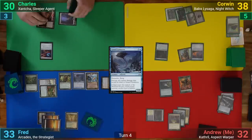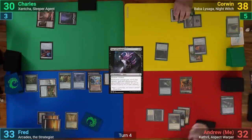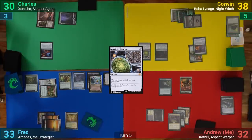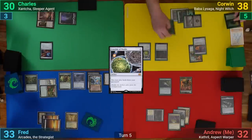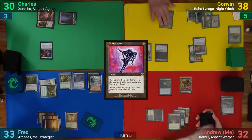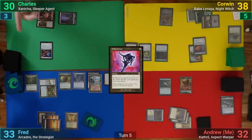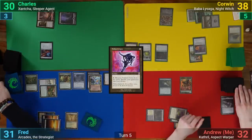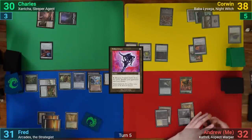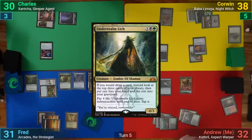Charles plays Vow of Torment and enchants Arcades, passing. Corwin draws and plays Crucible of Worlds, then plays a Mishra's Factory from his graveyard and makes a treasure. He cracks the treasure to cast Felden's Cane and passes. During his end step, I pay three to activate Xantia, dealing two to Fred and drawing a card. I mill two and draw, play an Undergrowth Stadium, cast the Underrealm Lich, and pass to Fred.